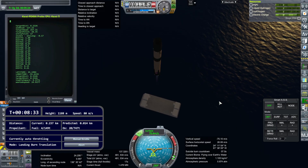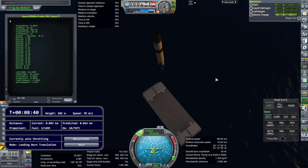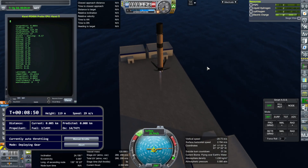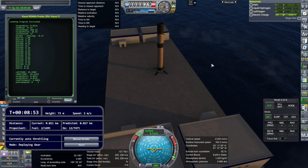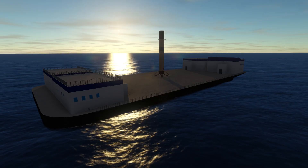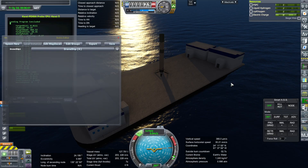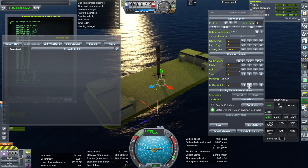There are residuals in Realism Overhaul — about 1% of fuel the rocket simply cannot use. It landed on the deck, but went into the deck a little bit. The reason seems to be that Kerbal Constructs, which I used to place the drone ship, fudges things a little — the accuracy of position is vague, like to the nearest meter. My logo on the ship isn't showing up right now, I'll fix that later.